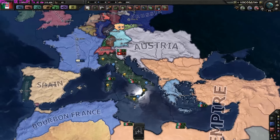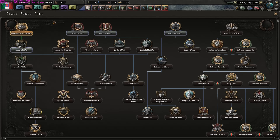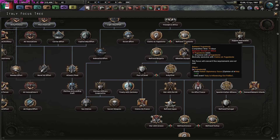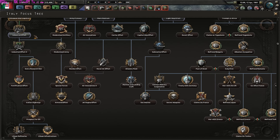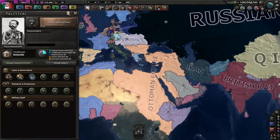Let's take a look at Italy. They have kept their army of 250,000. They have 42 factories and they can't go here because Ethiopia still exists. But they have kept their basic focus tree. That's Italy.